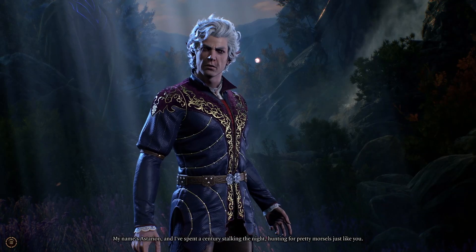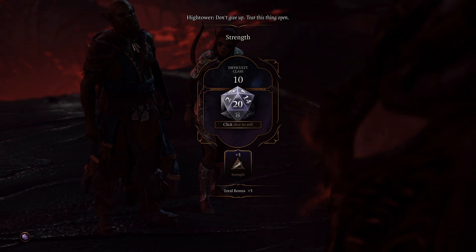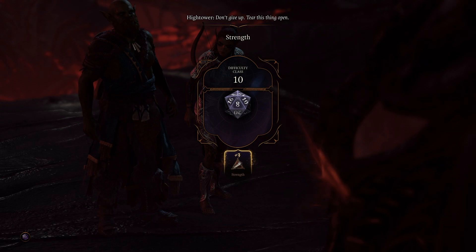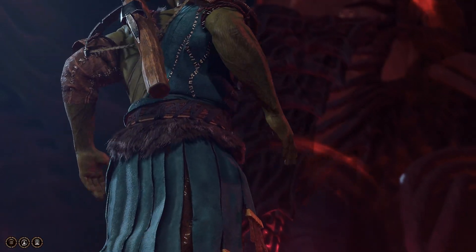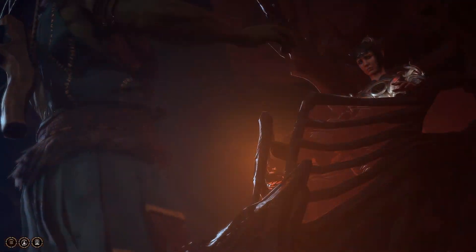Your race and class allow you to have unique dialogue options as you play the game, which could greatly benefit your ability to progress within certain events. For example, during the tutorial, when you encounter Shadowheart and she's trapped in her pod, there are a few different ways you can free her. If you're playing as a barbarian and you can pass a strength check, then you can use that raw strength to rip the pod open and free her.